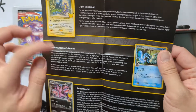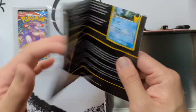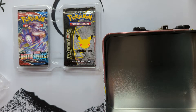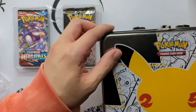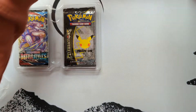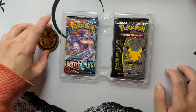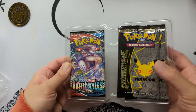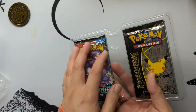Yeah, like a description of where these sets get inspired from. So, Neo Destiny, Delta Species — all these things, really cool. I've already gotten my three base sets, and I just purchased the metal cards as well.